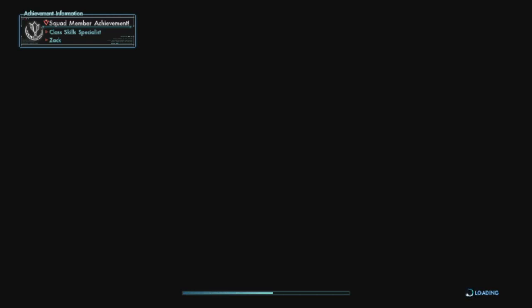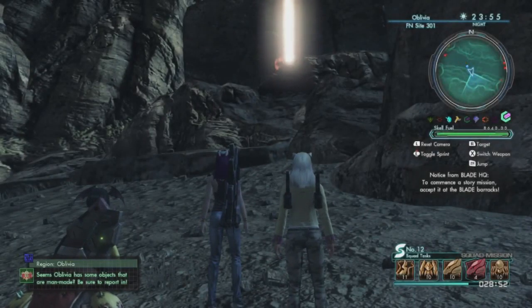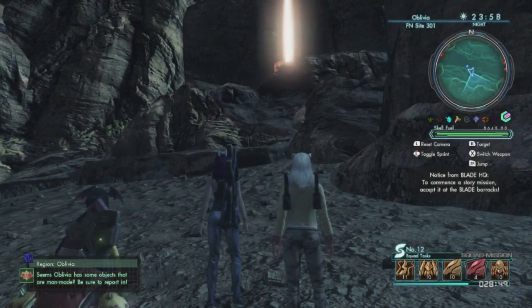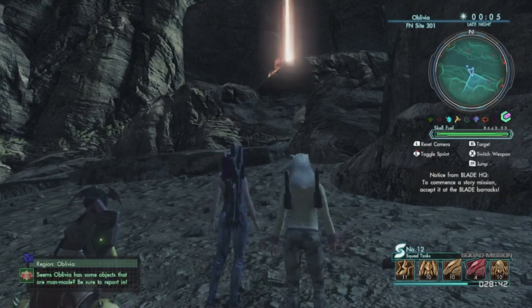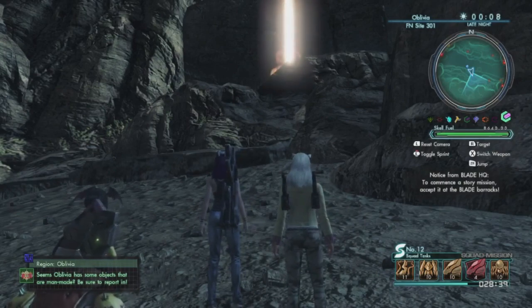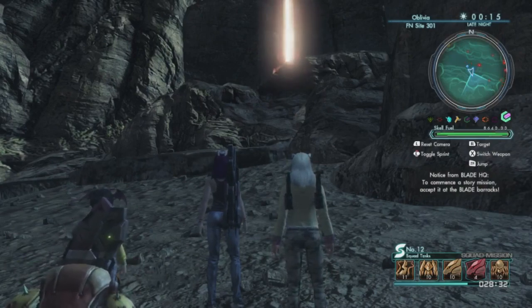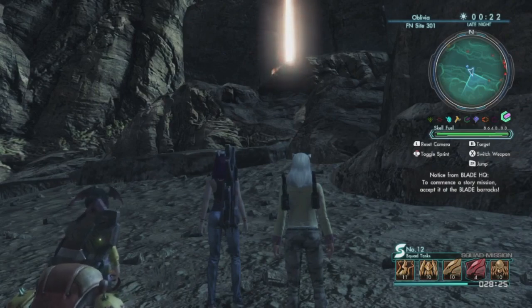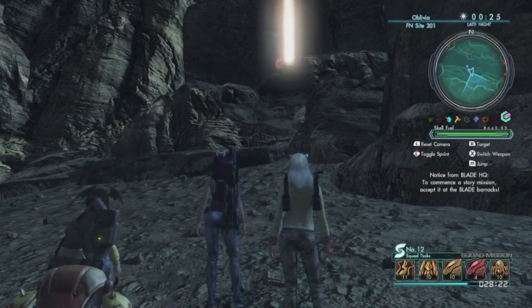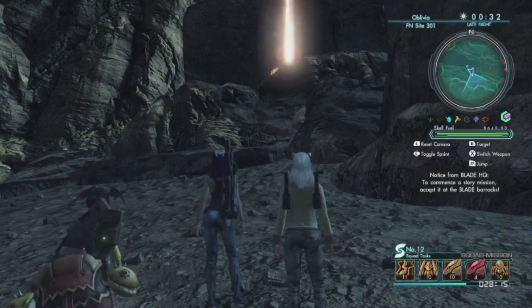I am going to attempt to walk all the way across down to the southeast corner at South Coast. South Coast is where we want to end up, starting from navpoint 301, which is at the entrance to Oblivia from Primordia. We are going to end up at the southeast corner. South Coast is our destination, but I am going to show you how to get to navpoint 317, as that is one of the best markers to get to in order to jump down to the south coast.